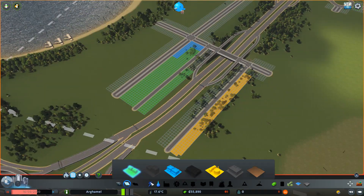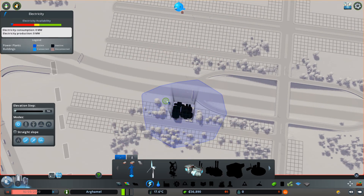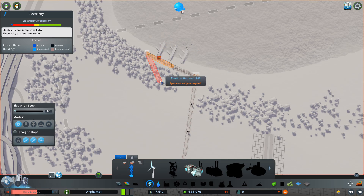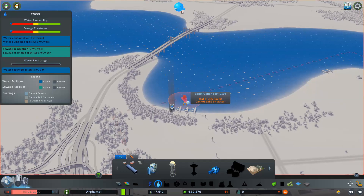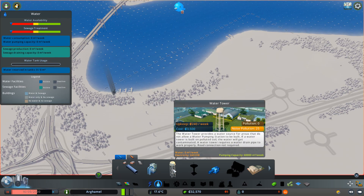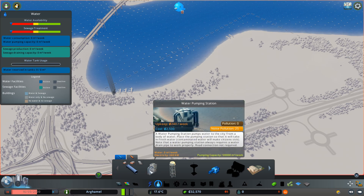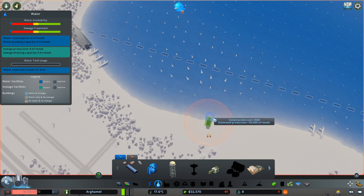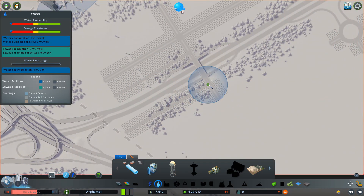Now that we have our zones placed down let's place down a power plant right here, and I'll probably have to place down some power lines all the way over here, which is where we're going to put our water drain pipe. Current's going outward, which is exactly how I want it. Should I go with a water pumping station or water tower? The water tower gives 120,000 but why is it more expensive? Let's go for the pumping station - I don't want to put it too close to the exhaust.